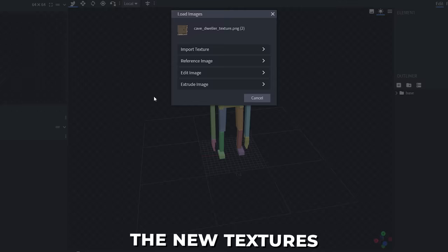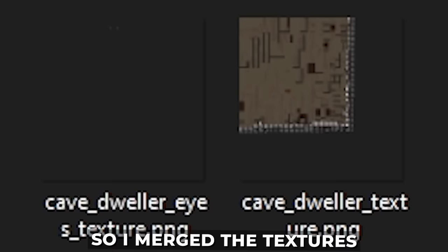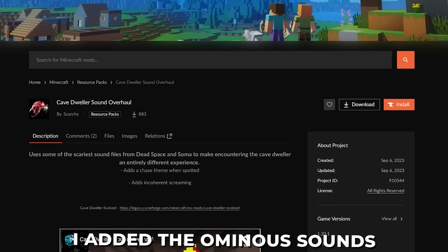Now, there was a catch. The new textures I spoke of before were designed for 1.19.3, while I was running the cave dweller on 1.19.2. After a quick Google search, I found a solution. Renaming the jar files to zip files gave me access to all the mod files. So I merged the textures from Enhanced Cave Mods with the behaviors from Evolved Dweller. It wasn't as complicated as it sounds, and of course, I added the ominous sound from the sound overhaul.